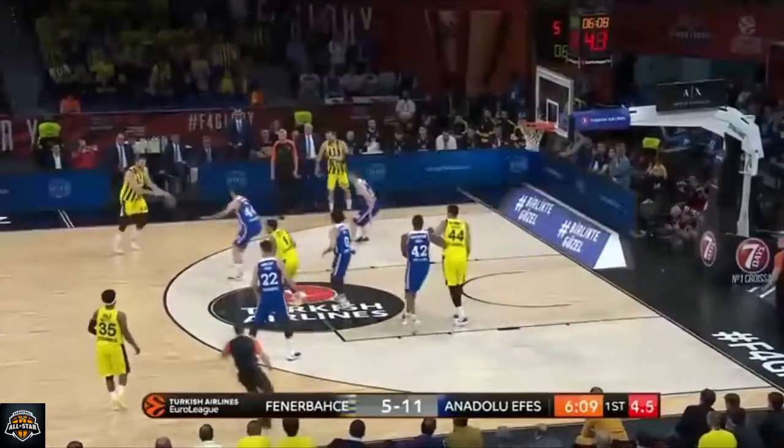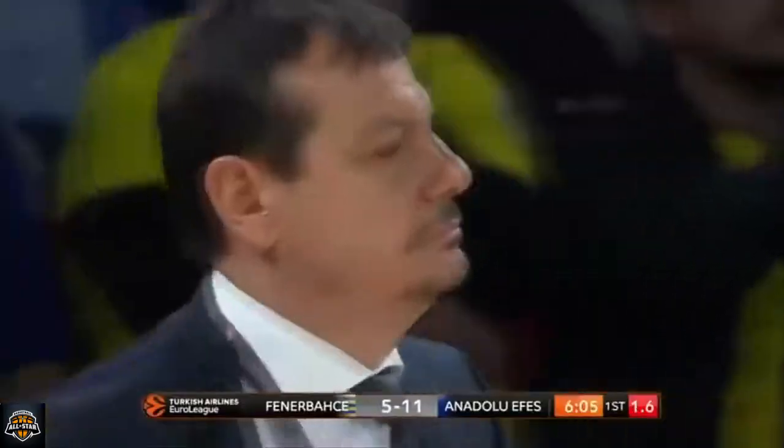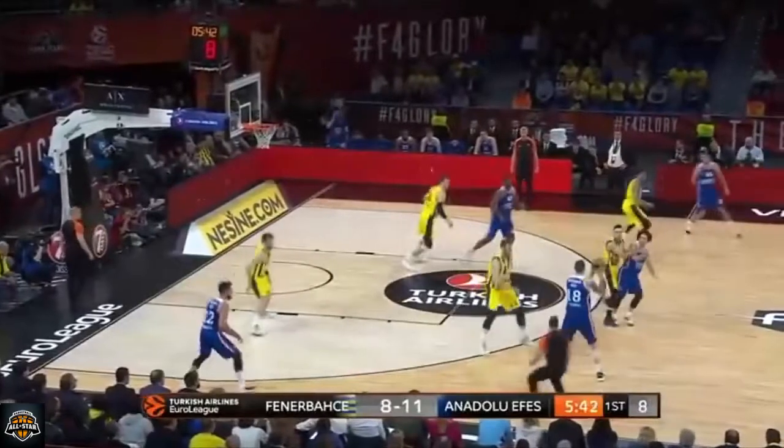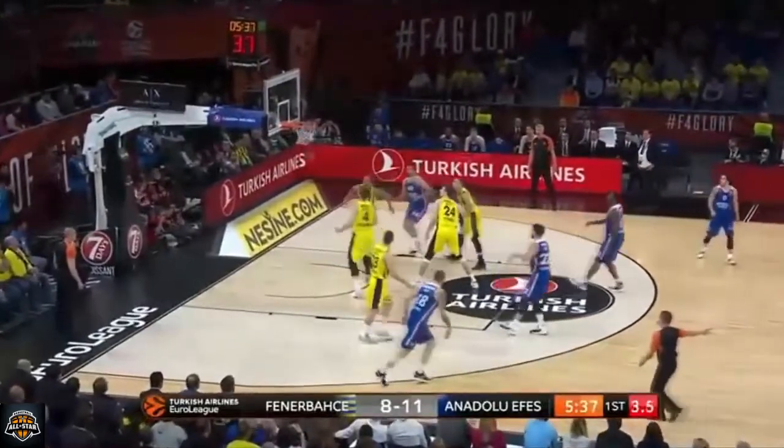Working the dribble against Larkin, gets to the free throw line, kicks it to Meili. Meili for three — and he connects from long range. Get to lose the final four semi-final in six appearances. No other player can say that. And Nitsic pulls up from the elbow and connects on the tough shot.